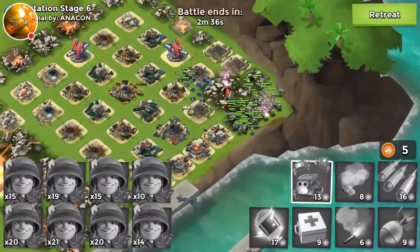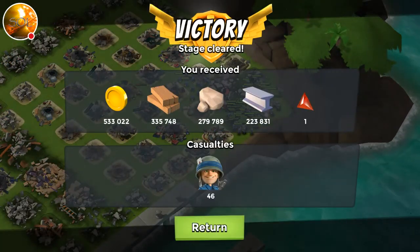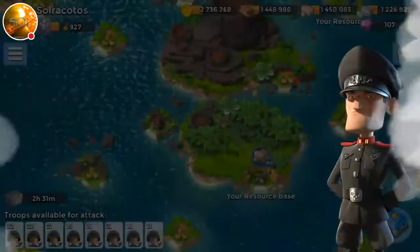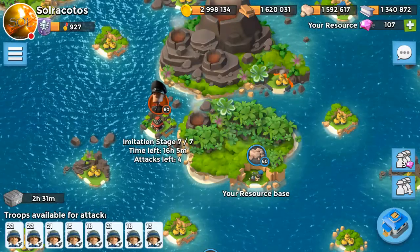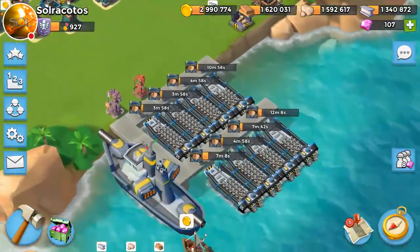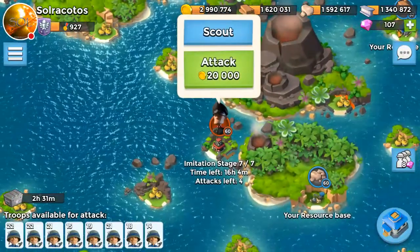That was stage 6 — honestly that was really easy. I don't understand how that can be a stage 6 imitation game base. We ended up losing 46 riflemen. If you divide 45 across all the boats, that's about 5 riflemen per boat — so worst case you're waiting 5 minutes. But we're not going to wait 5 minutes — I'm going to scout, which will buy me an extra minute and save one diamond.